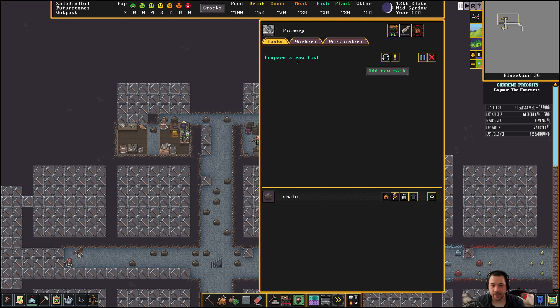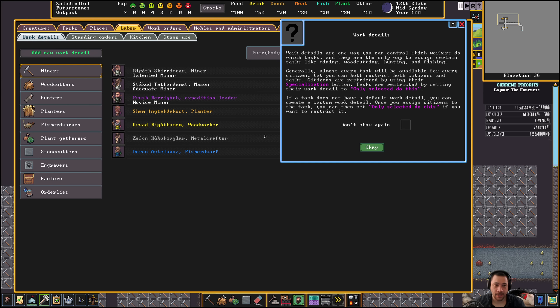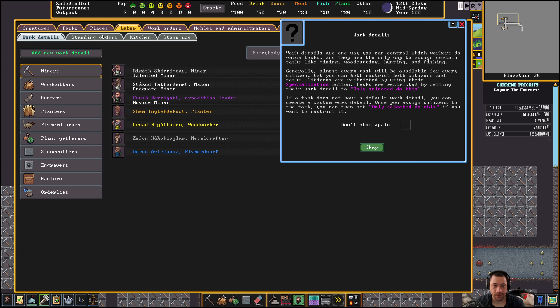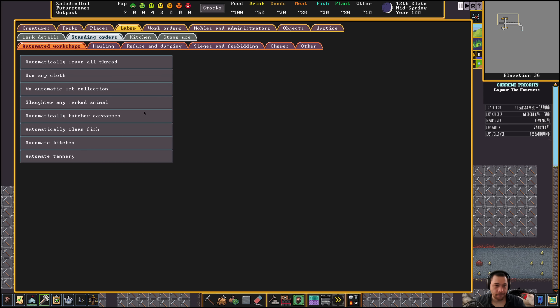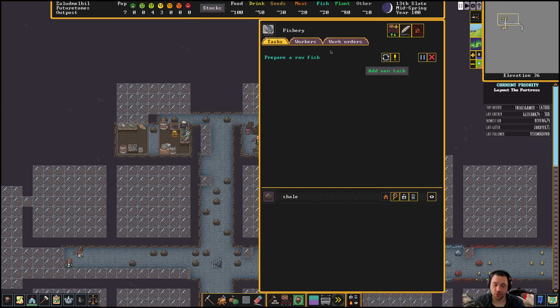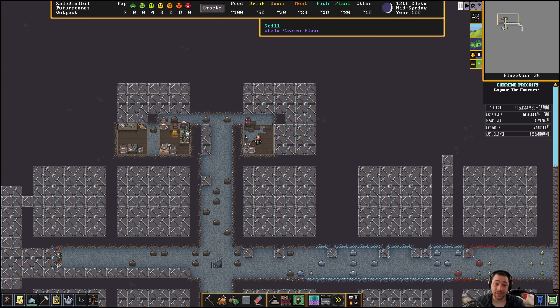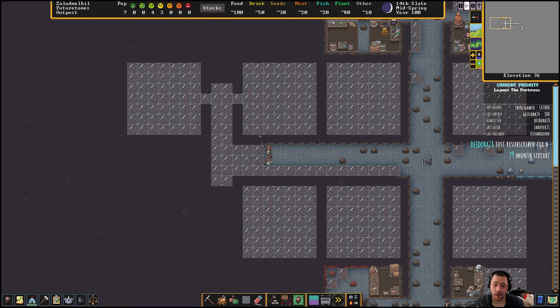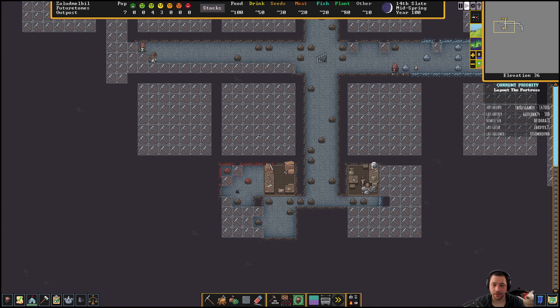The fishery automatically has it prepare raw fish — I believe that's one of the standing orders. Automatically clean fish, so I don't really need to queue this one up on a work order. The fisher dwarf is just going to be doing it regularly and producing tons of fish bones that we could maybe make into arts.